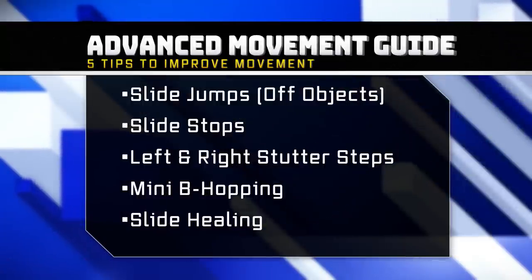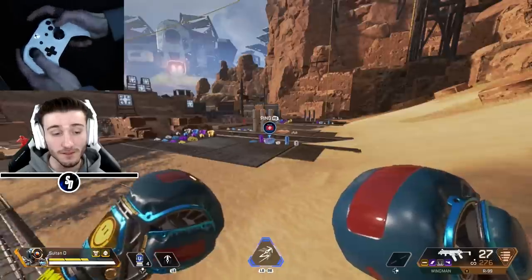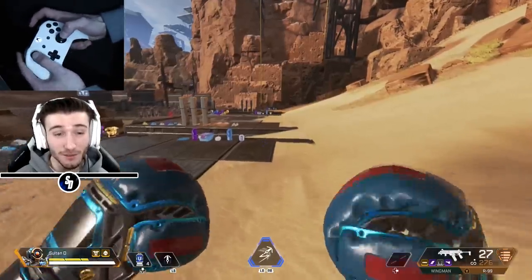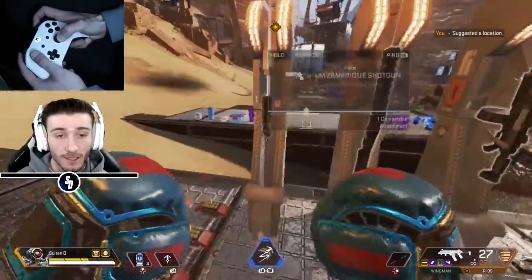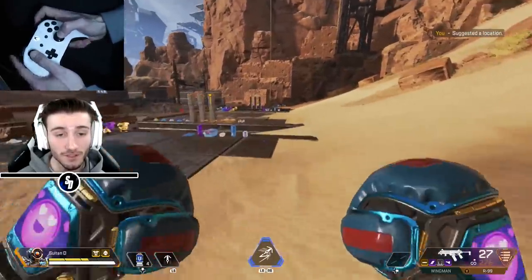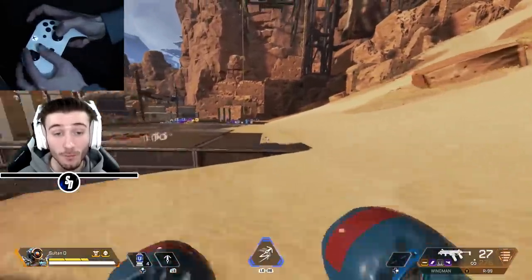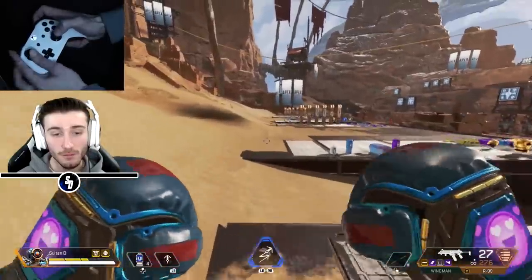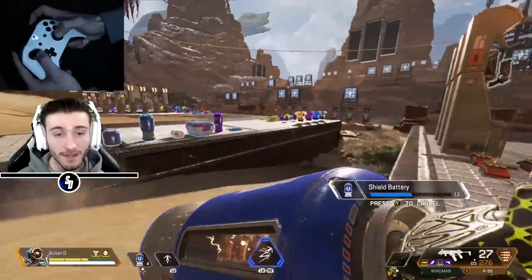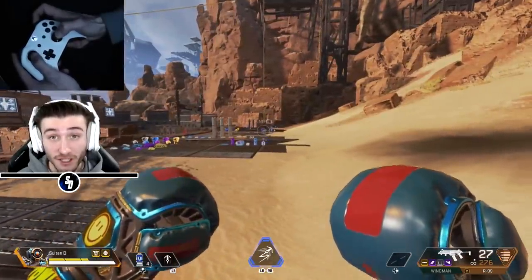The fifth tip is slide healing - another really big thing I use almost every single time I'm playing Apex Legends. I have a little bit of damage off my armor here so I can demonstrate. A normal player would run to cover and then take the heal, but the biggest thing you want to do is slide heal at the same time. I added a left strafe there, but let's say doing it in one direction - that's what you want to practice first. Here we go: heel, slide, jump, slide. So you're running, heal, slide, jump, slide.